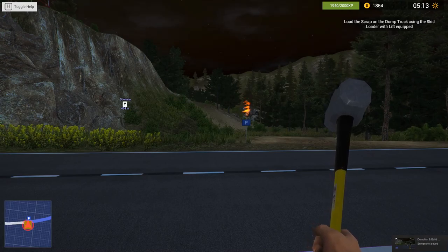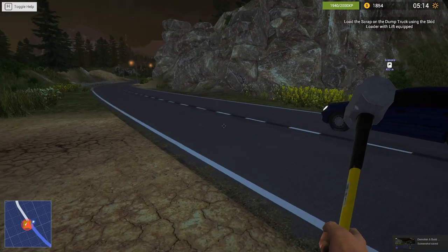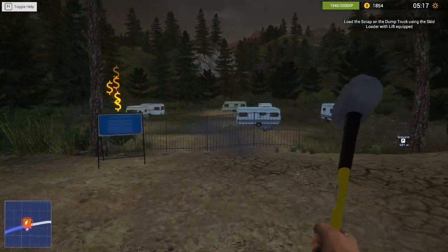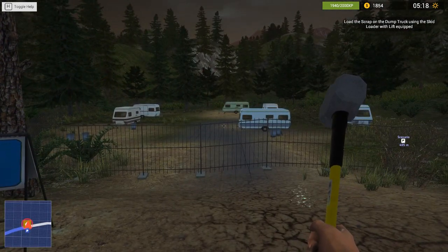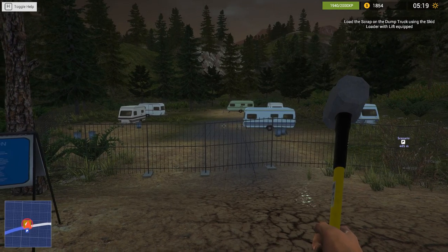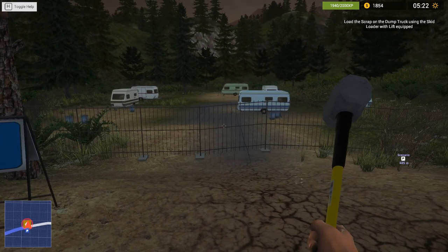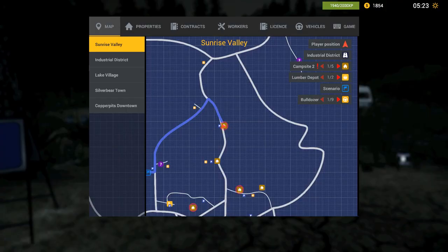What is up guys? Welcome back to Demolish and Build Company. I believe we're on episode four already. Holy smokes. Here's what happened in the last episode: I developed a new property, I got it underway, I hired a worker, I've got a cargo truck, I've got a dump truck, I've got a ton of stuff now.